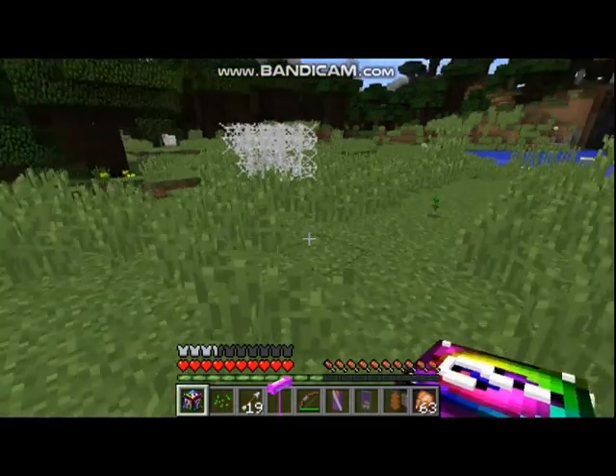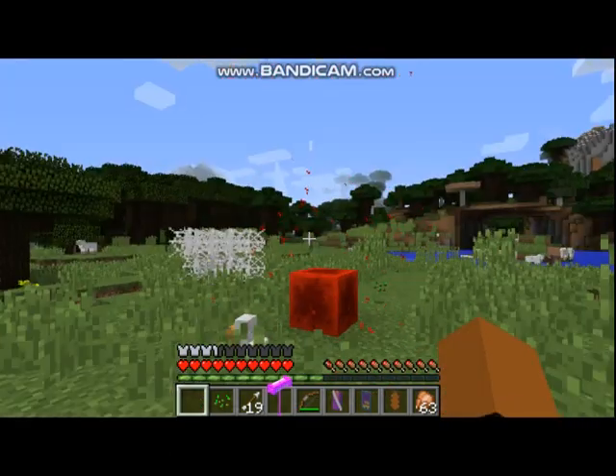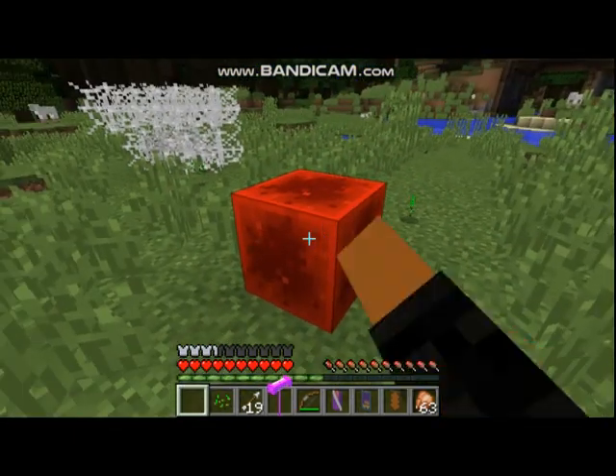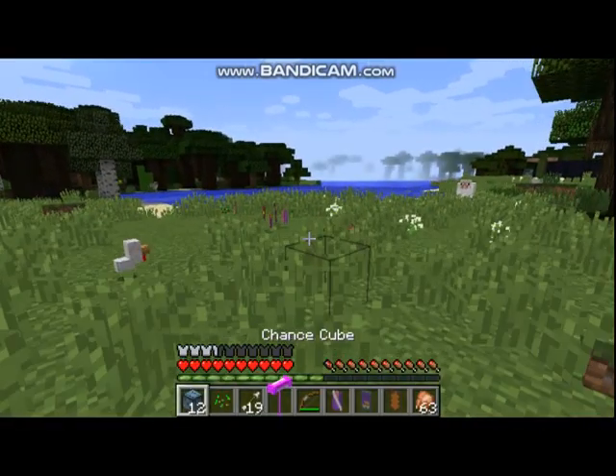I just checked my armor — this wooden armor isn't really good at all. What did I expect? I expected TNT to come. Now let's head on to our chance cubes, which I'm kind of afraid of.